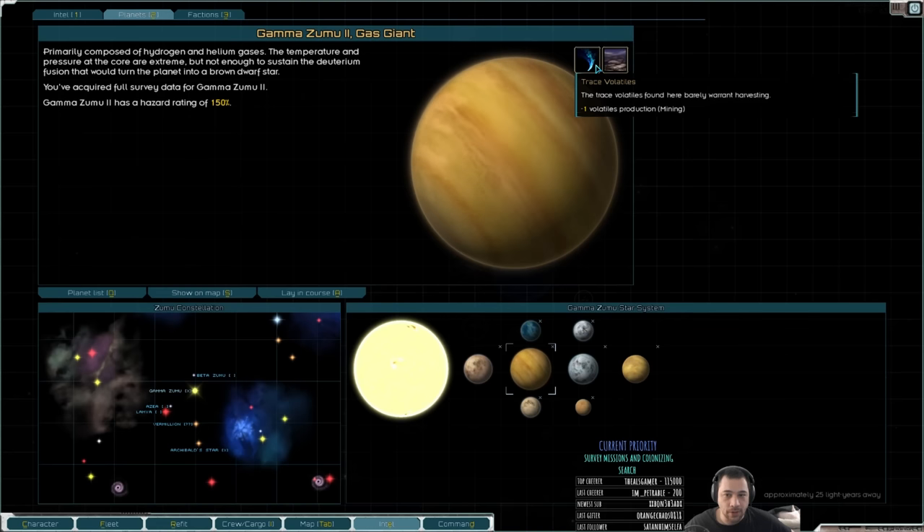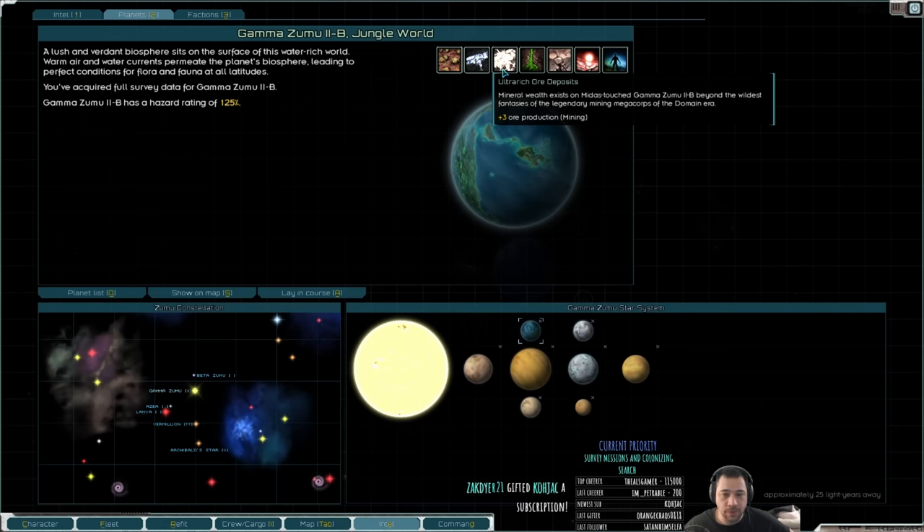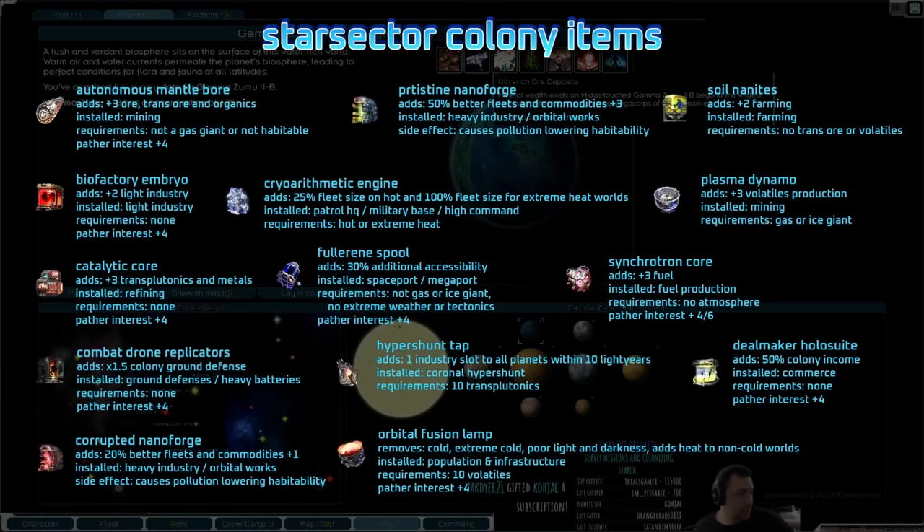The other issue is for volatiles — it's only trace volatiles, so that's pretty shabby. And for mining, the jungle world has really good ore deposits, but if we take a look at colony items again, one of the things you can do to really boost up your mining is the mantle bore in the top left. The problem with Gamma Zumu is there is no mantle-bore-able world. And even more importantly, there's not really a good world to place a forge.